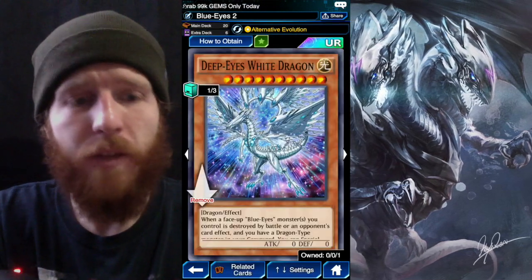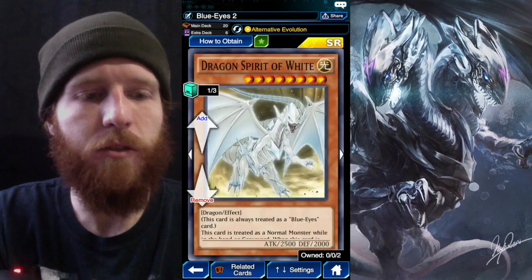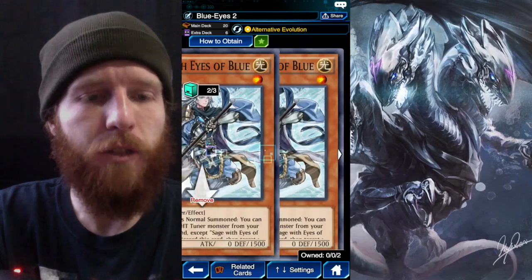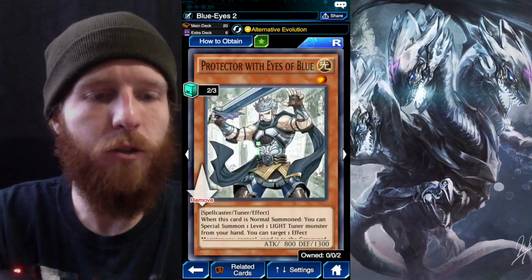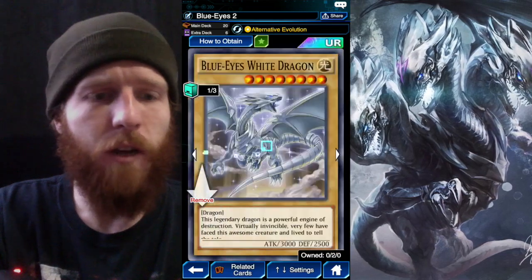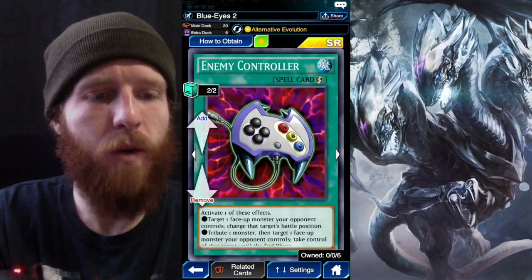So we got a Deep Eyes White Dragon, Snipe Hunter, one Maiden, three White Stones of Ancients, one Dragon Spirit of White, two Sages with Eyes of Blue, Cosmo Brain, Protector with Eyes of Blue — we got two — three Blue-Eyes White Dragons, one Cards of Consonance, two Cosmic Cyclones, and two Enemy Controllers.